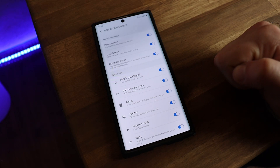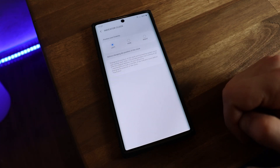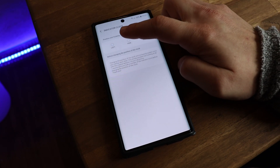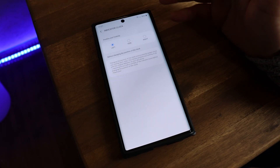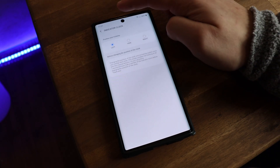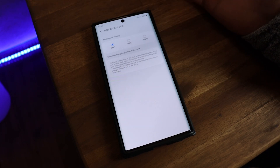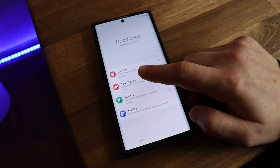Another cool feature I like is the clock position. On newer Android versions the clock was moved to the left, but previously it was on the right. You can put it back to the right as it was before, or hide it completely. I'll keep it on the left for now, but you can choose left or right. On some devices you might also choose the middle — on my Galaxy S8 Plus I could put it in the middle, but here the camera is in the middle so we can't really choose that.